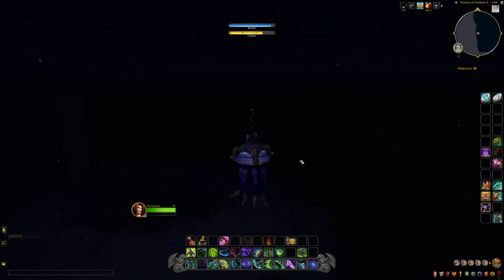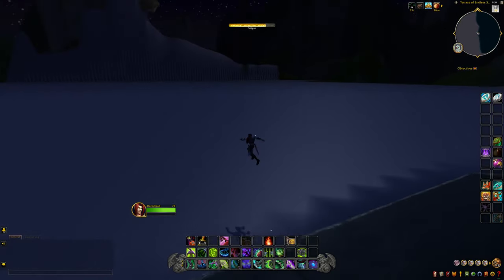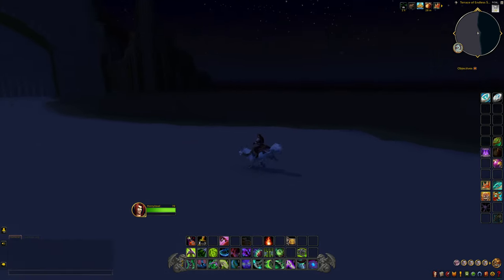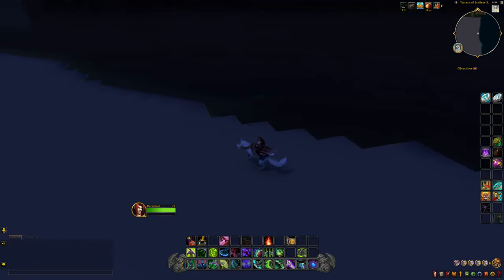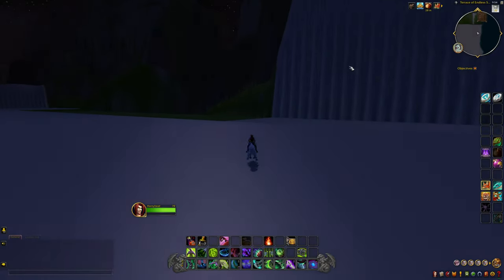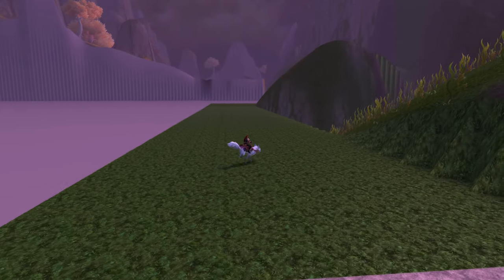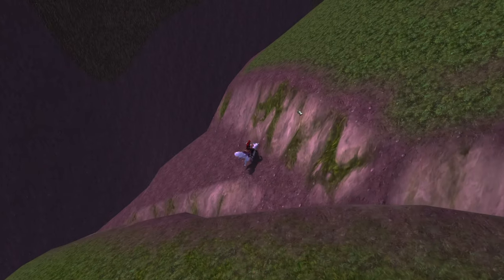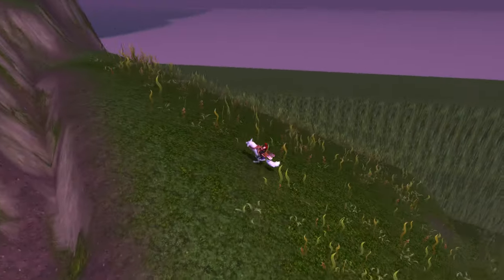I wonder what this is supposed to be. We definitely don't want to die, so let's keep going. We're going to take off the inky black potion. That's much better. That is creepy when you jump in that water. Oh, we missed the jump — or we're okay. I think if we go down there I don't think we can get back up, so I'm not going to go down there.